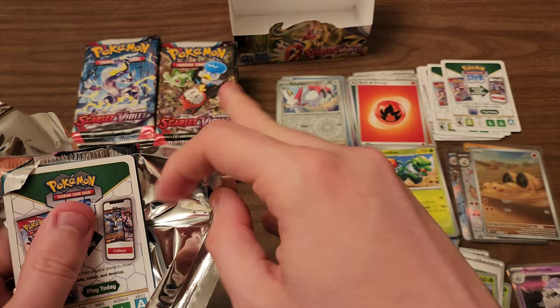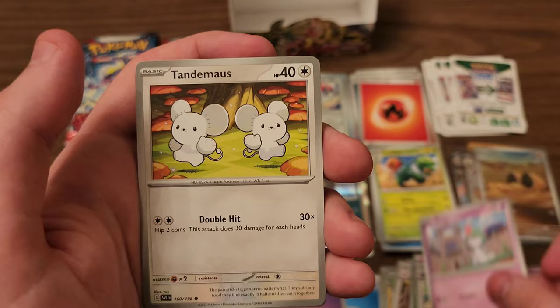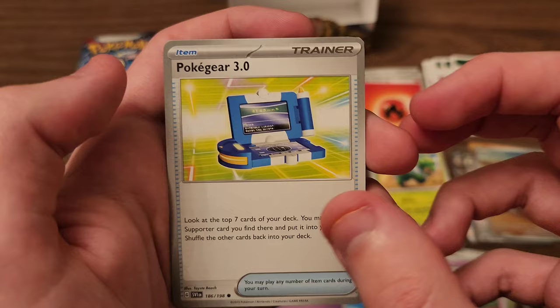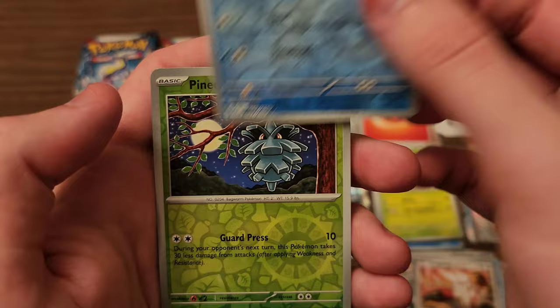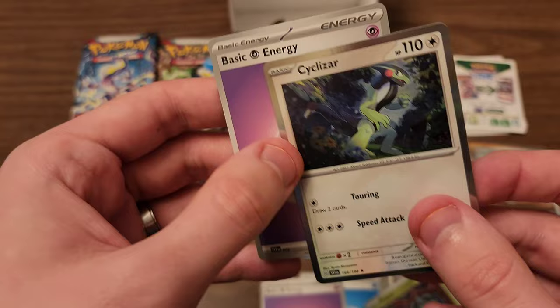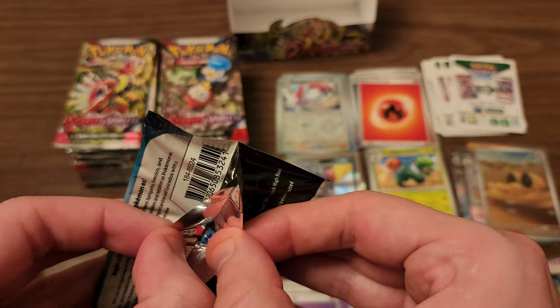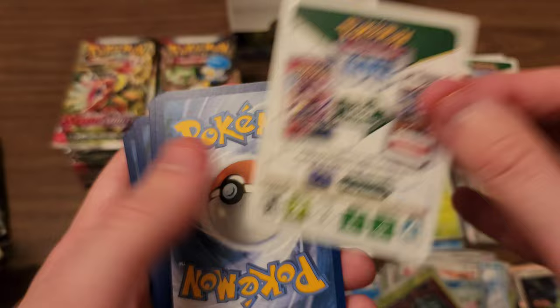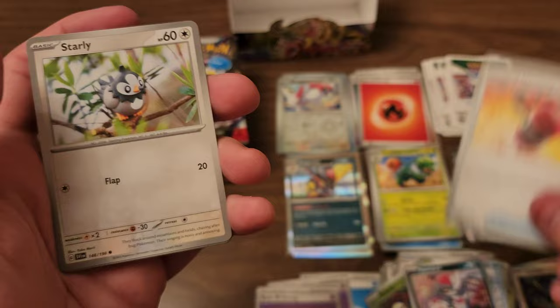Next pack ripped a little differently. Another code card. Staravia — love this Starly line. Ralts — always liked the Ralts line as well. Tandemouse — that's pretty cute. Pokegear 3.0. Cetitan. Team Star Grunt. Zangoose. Slowpoke is our first reverse, Pineco is our second reverse. And our rare is a Cyclizar. Cyclizar is pretty cool, but obviously a little overshadowed by Miraidon and Koraidon. I feel like in another generation where instead of just being a Paradox form, if Cyclizar had actually evolved into the two legendaries, it might have been a little more popular.